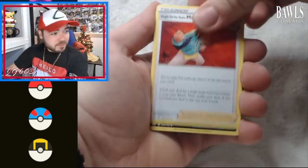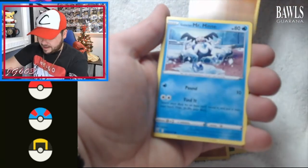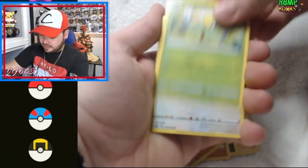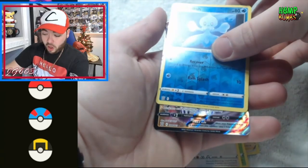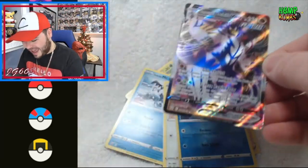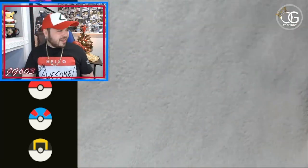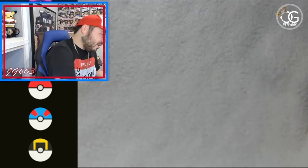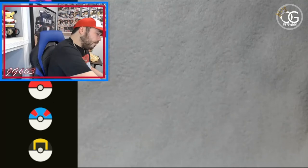We saw something — come on, come on, what's in the box? Rapid Strike Urshifu V-Max. Beautiful card, beautiful card, don't get me wrong, but...